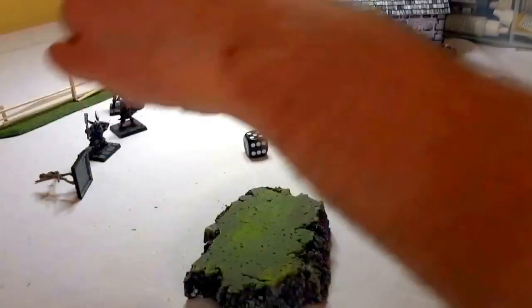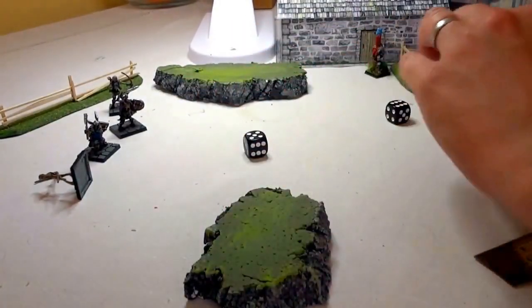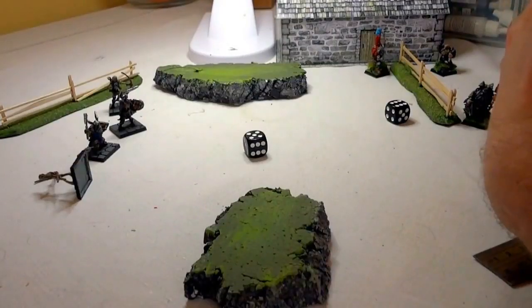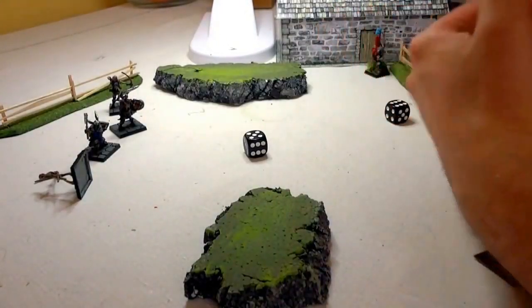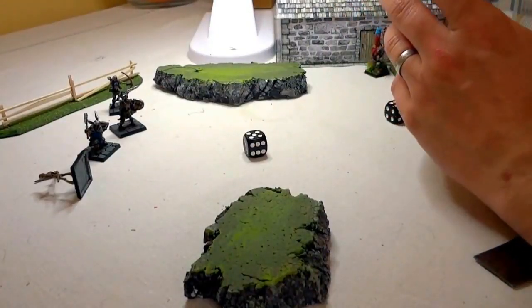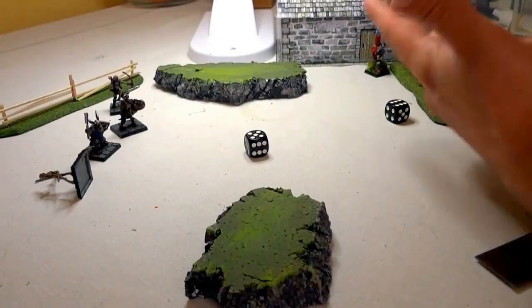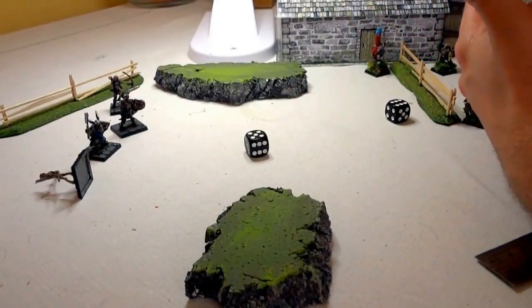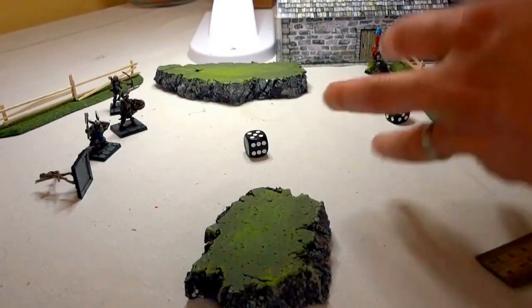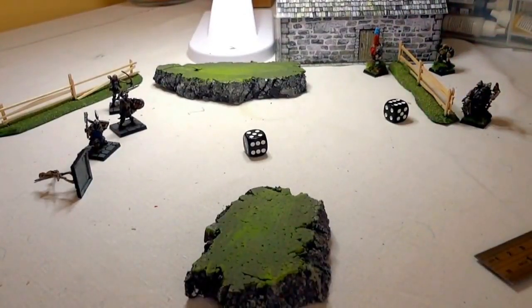Prone models are, in combat for example, very susceptible to being killed. It's one stage before they're dead. There isn't a wound system per se. There are some traits which allow models to never be knocked down or made prone, or to recover automatically. That's how you get resilience rather than having wounds to keep track of.